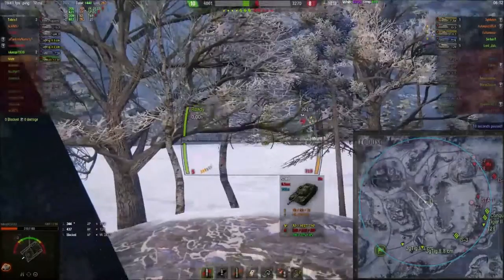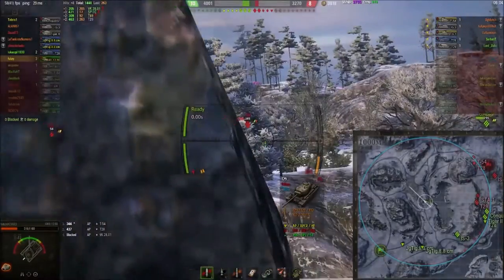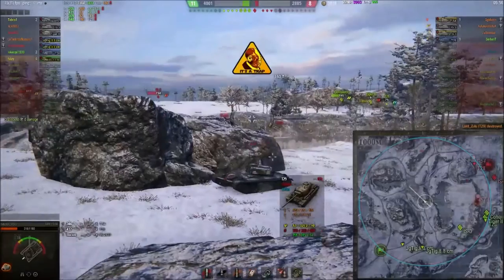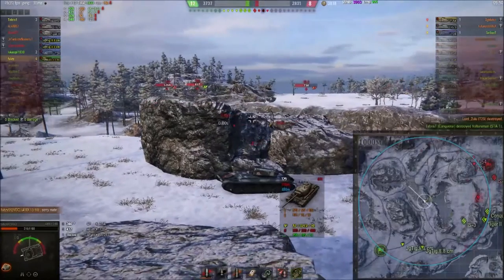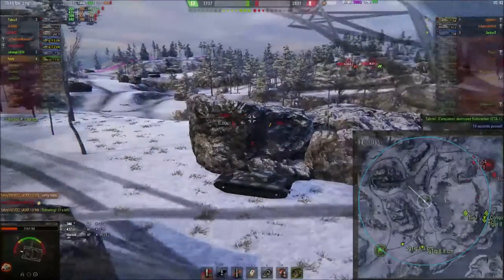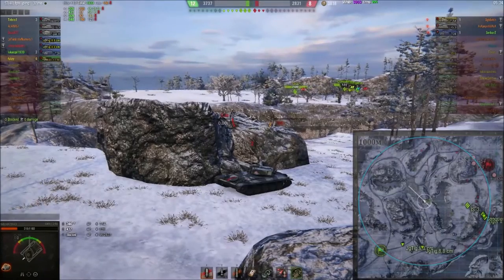Pop back out and see if we can get some more shots in. I can see the side of his tank — a nice little target — and manage to finish off Zulu, putting me on four kills. Now I'm on the reload, so time to get all the information you can from the mini-map. Think about what you want to do: what's your team doing, how can you support them? If I were to pause the game here — just think, where would you go if it was your game?